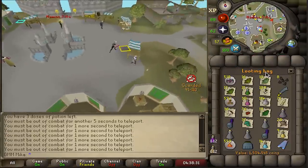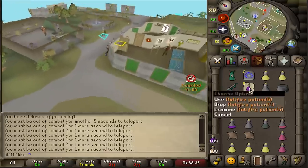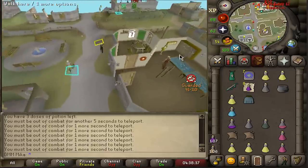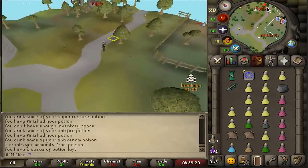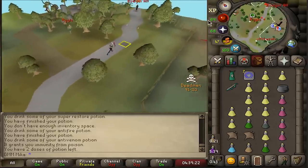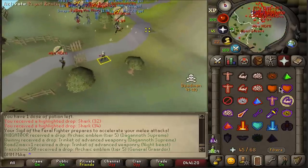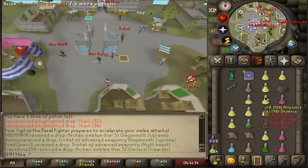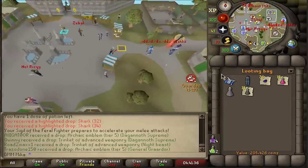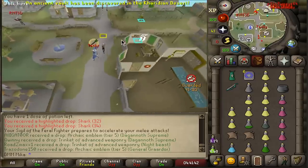Trip number two: 1.5 million! Got about 600 runes in there as well, plus more anti-fires — very solid. I was really hoping for an emblem so I could buy a void melee helm and always do these trips in full void. That was fun, but no big drops unfortunately. Last trip for 200k — can't complain. The bank went up massively and I can slow-sell all these items.